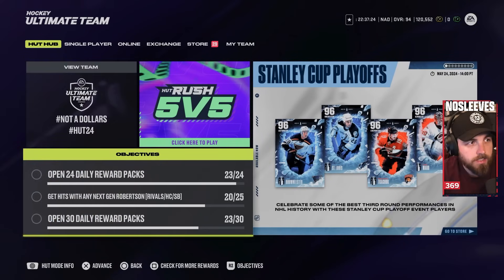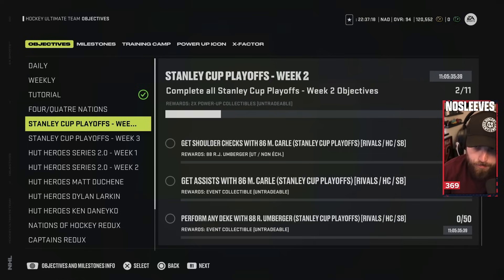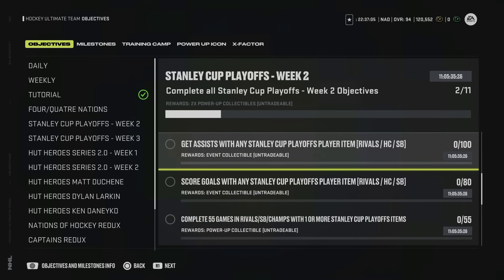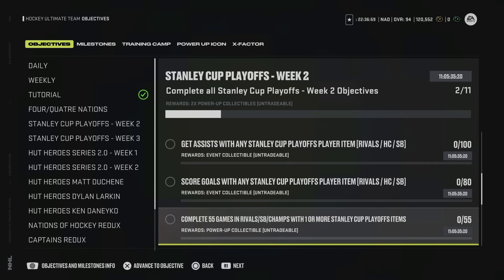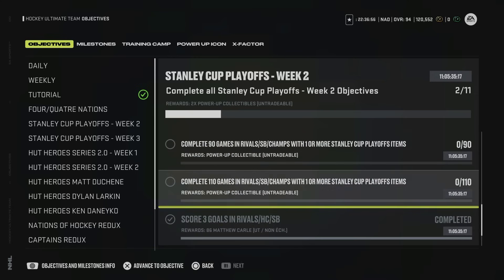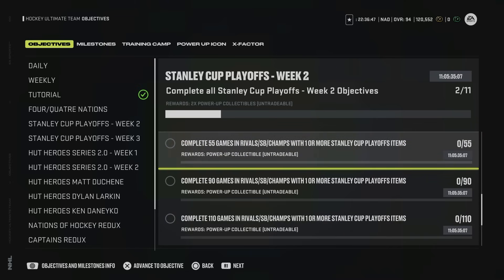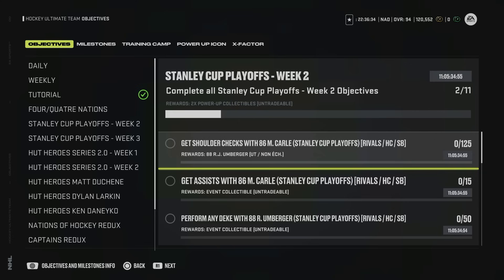There are a few objectives currently that will give you some cards that really make it worth your while. For example, the Stanley Cup week two playoffs — this has been going on for quite some time, about 11 days left. Doing all of these, I don't think it's all that worth it overall. The event collectibles are whatever — they mostly just get you that base card. It's the power collectibles that are worth it. Getting a bunch of event cards to throw into a lineup to get power collectibles could be worth it, specifically the 55. If you can get a bunch of Stanley Cup playoff items, they're kind of higher overall, so I don't really want to grind Squad Battles just for the games-played aspect.